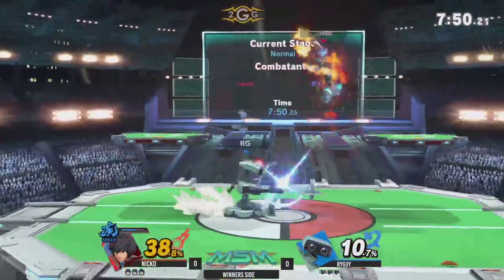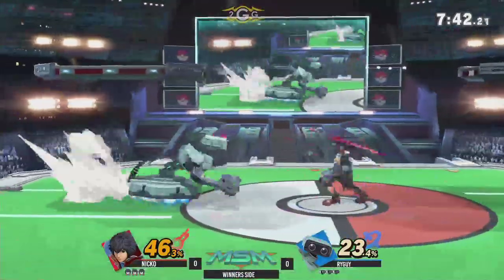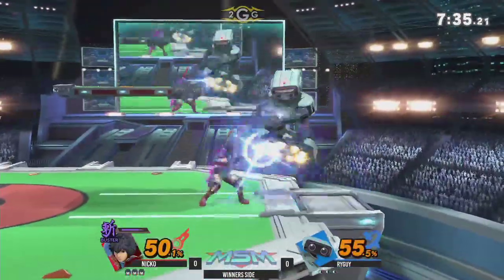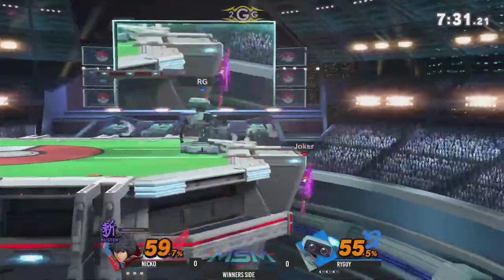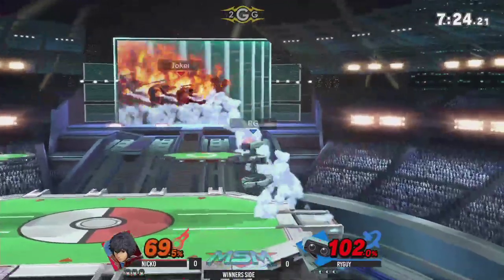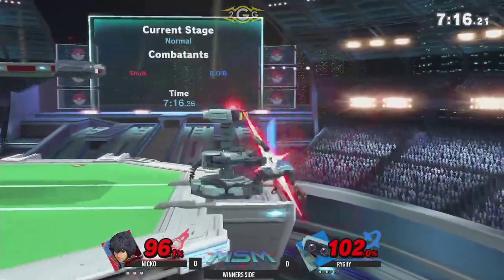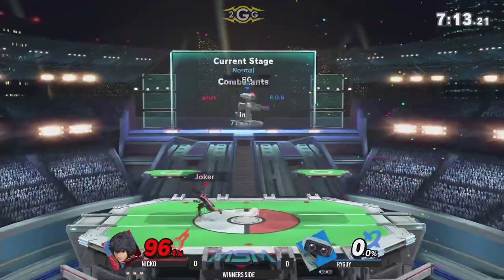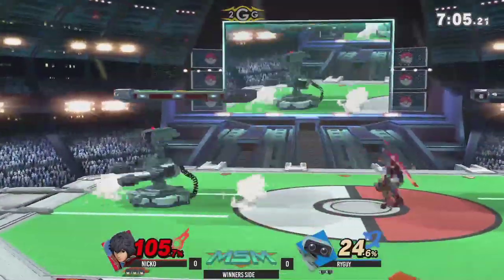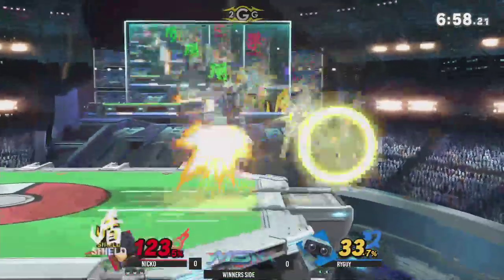I'm not sure how well this bodes for either character, but I do know that Shulk has quite a bit of tools and a mega disjoint that can deal some massive damage to Rob. I will say I think this is a universal thing — Shulk likes to start off with Speed. The first art he picks tells you a lot about how he faces the matchup. SD God, who is also a Shulk main, says that Speed Art is actually Shulk's neutral. So that's one thing you always got to look out for — if he has Speed up, expect it, unless he's opting for Buster.